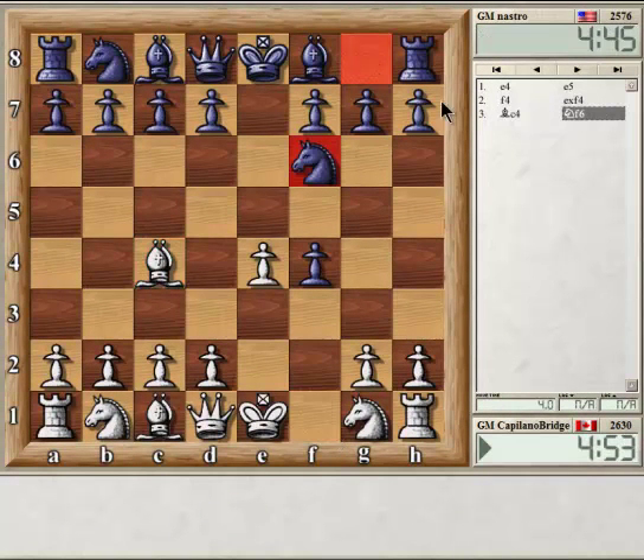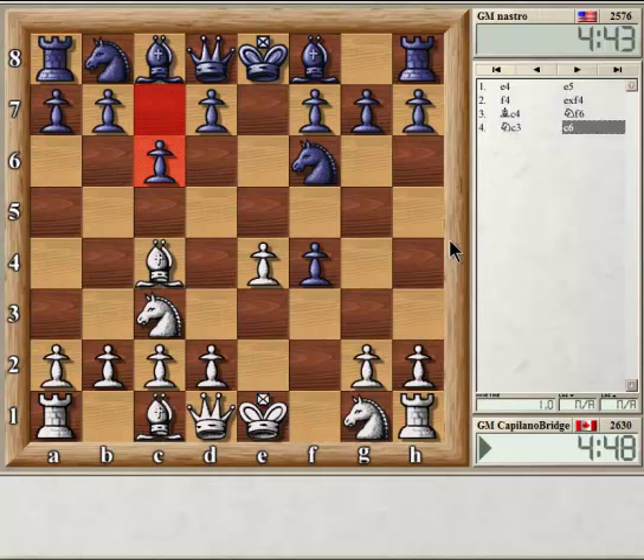We see a King's Gambit by Nakamura, which is quite awesome. Yesterday he played Queen H5 for a second move, and I do think that the King's Gambit is better. Here C6, and then D5 — that's going to be the move he's going for.